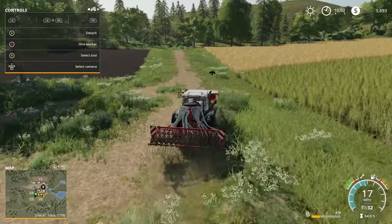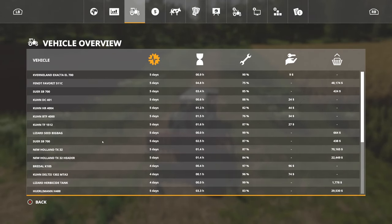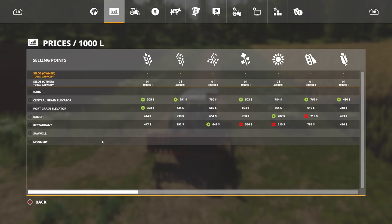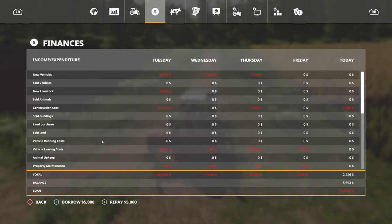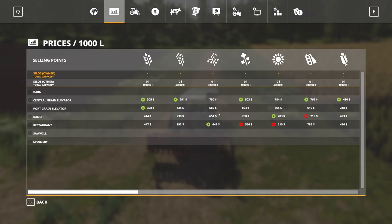Do we want to do wheat again, or do we want to do something different just for a change of pace? Is there anything else that's selling better? It's hard to tell the prices because I don't think we get the same quantity from all the different crops. I like barley currently, which I think is the third one. Let's check our infill page — wheat, barley, canola is the third one actually. The order goes wheat, barley, canola, sunflower, soybeans, corn, and oats. So oats is selling for the most right now, so we might try some oats.